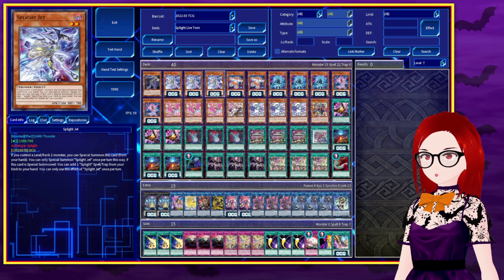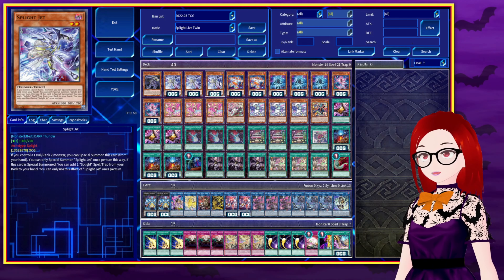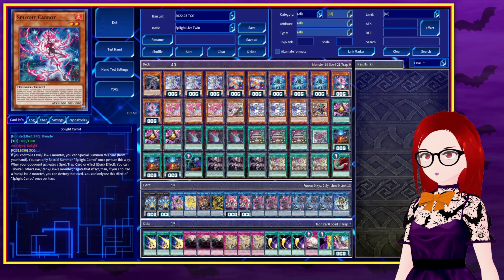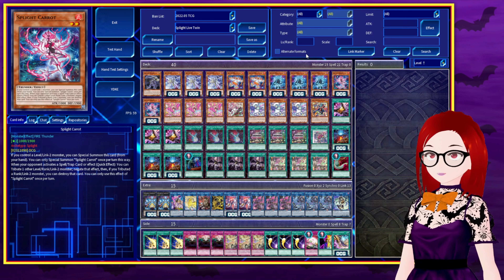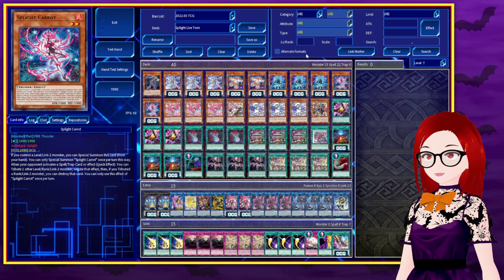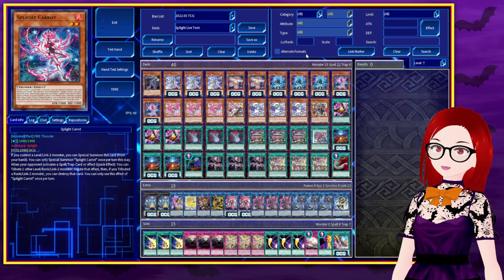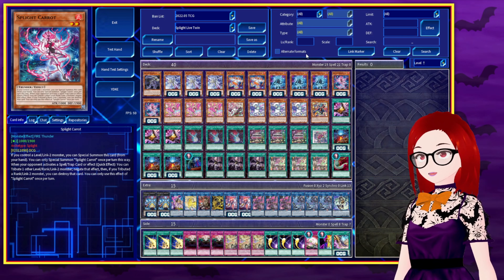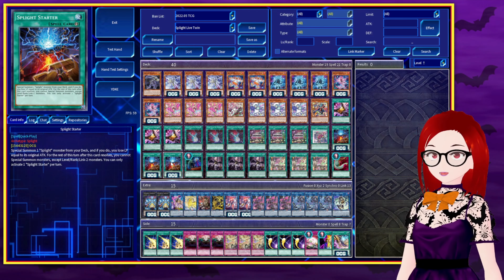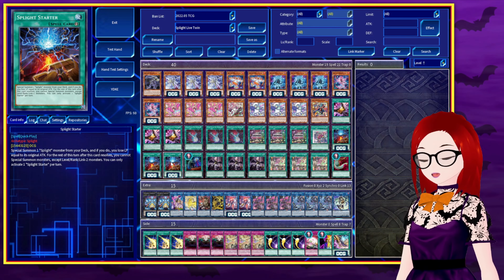Starting with the Sprite package, we have the usual three Blue, three Jet — which both summon themselves if you control a level or rank 2, and then get a search: Blue searching Sprite monsters, and Jet searching a Sprite spell trap, in this case Starter. Then we have two Red, two Carrot — an extra Carrot from my usual — just to have another monster in rotation as a starter or extender. These two also special summon themselves, but only if you control a level or link 2 monster. Then they serve as effect negation: Red tributing another Sprite to negate monster effects, and Carrot tributing another monster to negate a spell trap. Then we have three Sprite Starter, which specials a Sprite from the deck at the cost of life points equal to the dinky attack stat of the one summoned, and locks you to level, rank, and link 2 monsters.